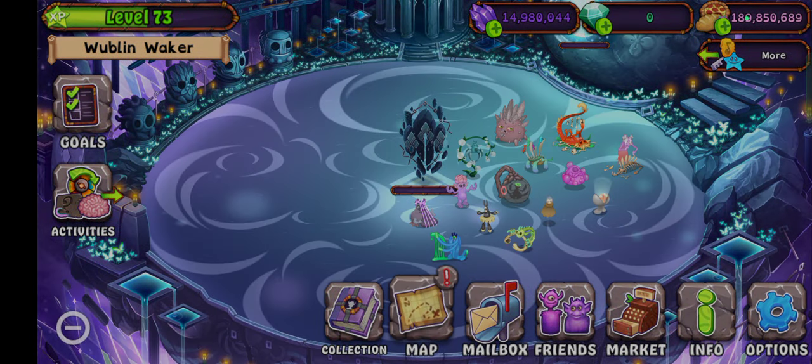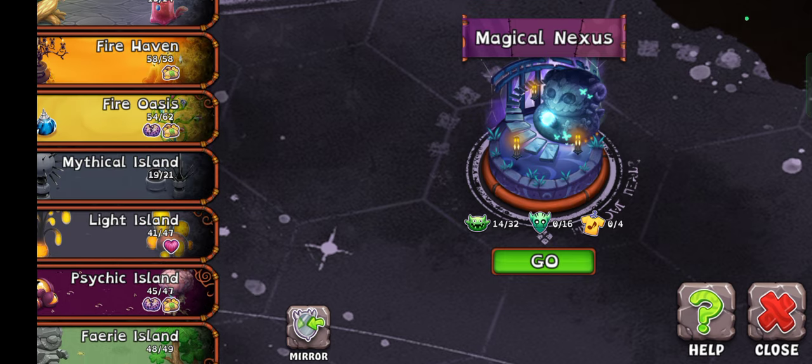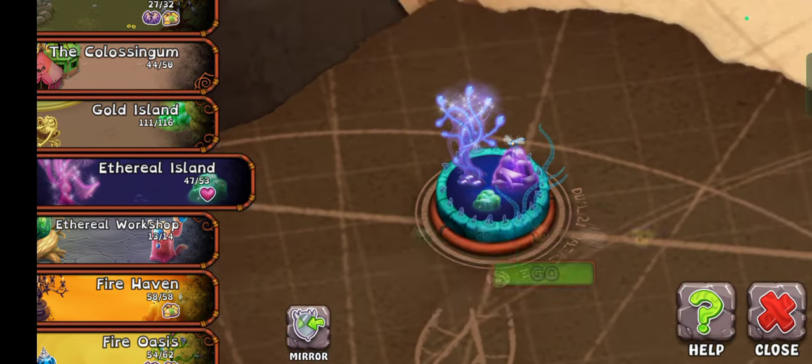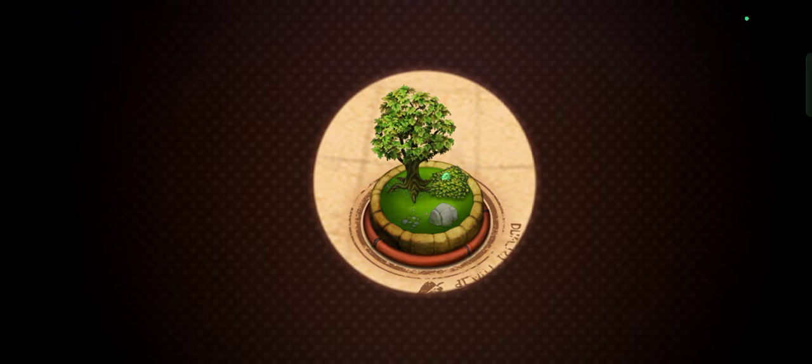Hang on, can I collect it on like Plant Island or something? Where's Plant Island? Oh, Ethereal? No, I don't have the nurseries — I don't have place on the nurseries.